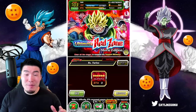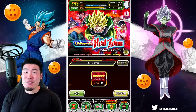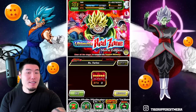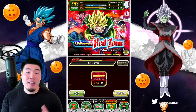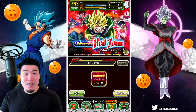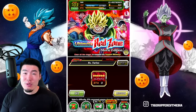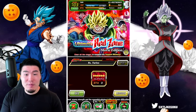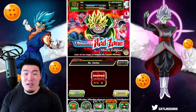Today we are jumping into the new Ultimate Red Zone event that just dropped for the 7th anniversary. We'll be doing both the movie bosses stage and the GT bosses stage, because I thought it'd be fun to do one stage from each side. In today's video we'll do the Turles stage for the movie edition and then the Legic stage for the GT edition.